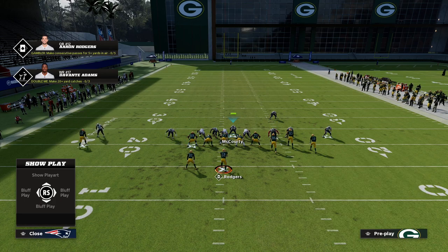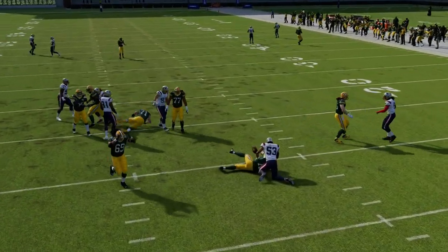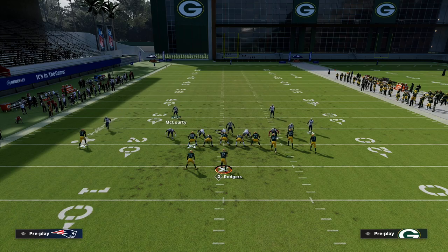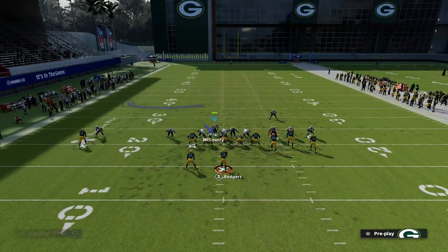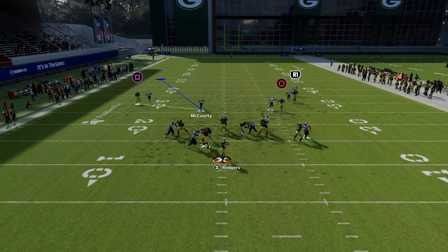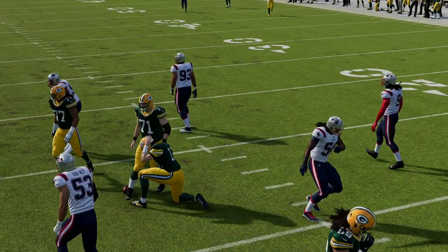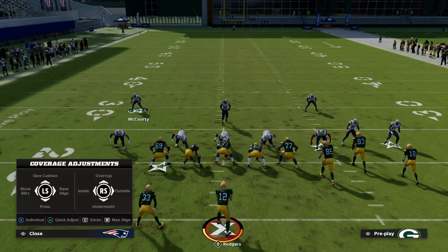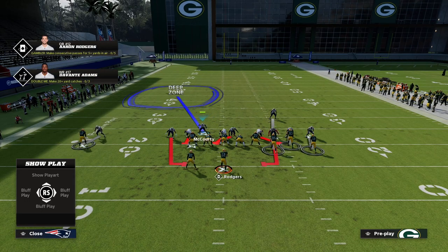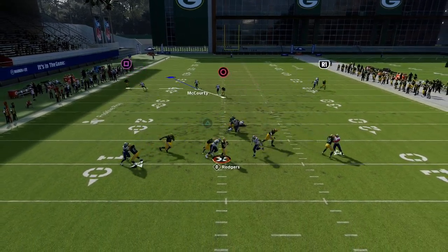Notice that if we block the tight end, the pressure will still come in off that left side. And if they block seven players, what you should get is a one-on-one with one of your contains versus the running back — you'll still get somebody free or at least a really quick disengage. You can also spread your line and crash them up, kind of standing them up at the snap, though if they block seven it does pick it up somewhat.